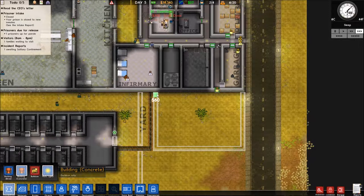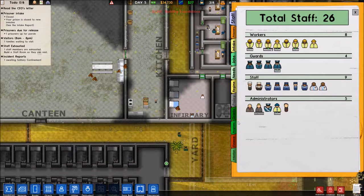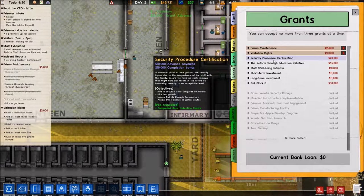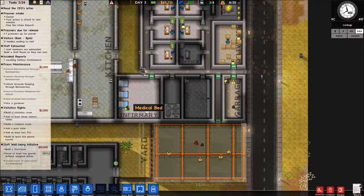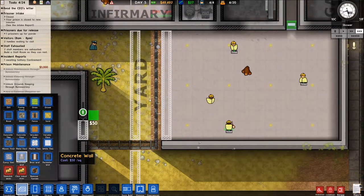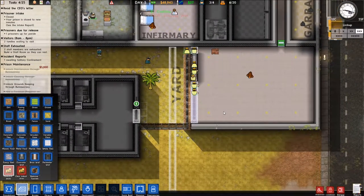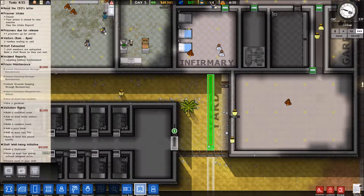Objects — I need staff doors here and here, and a foundation of concrete here so we can keep expanding. Grant-wise we could do prison maintenance, visitation rights, and security procedures. Staff well-being initiative — I like that, let's do that. It's finished. Materials: concrete wall, because this fence isn't going to be there always. Let's demolish that fence, get everything set up, and get rid of the planning lines.